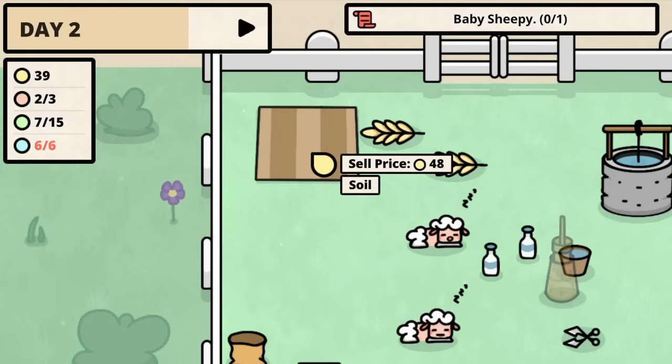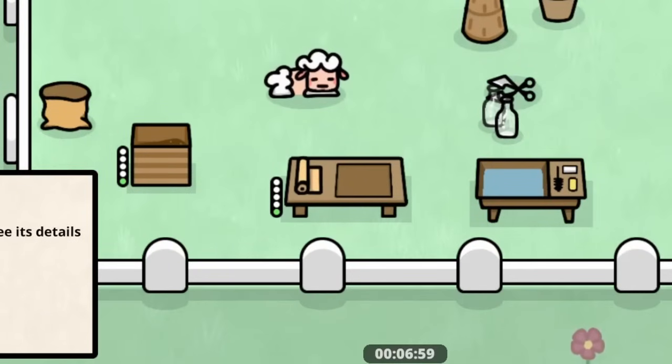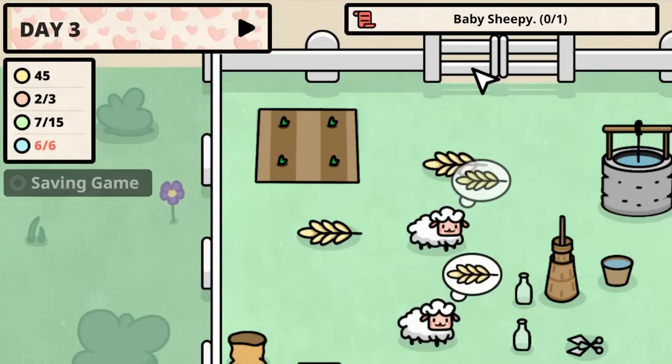We could straight up sell the field if we needed to, but we will continue production here of the butter. Also looks like we're short on packaging paper so we'll get more of that. Now more money from selling butter — our production is actually running pretty smooth right now. But now it's day three, so we have the chance to get more sheepies.